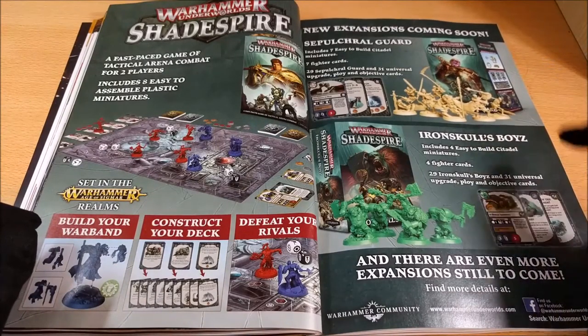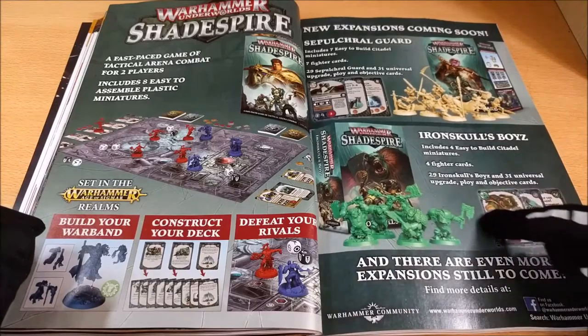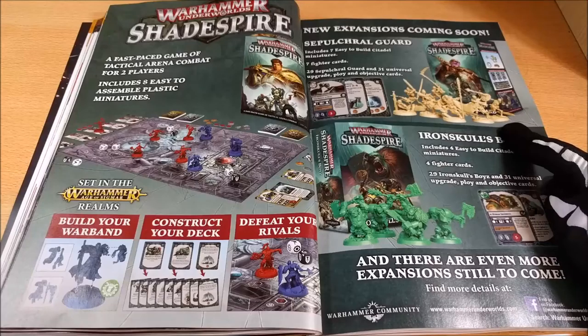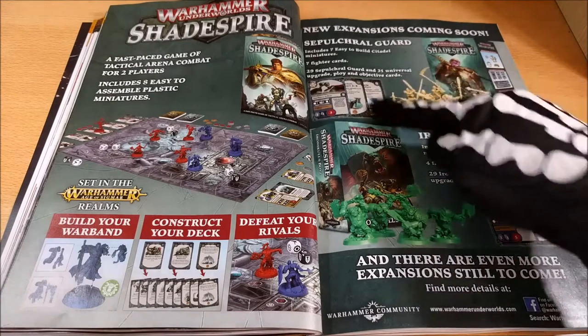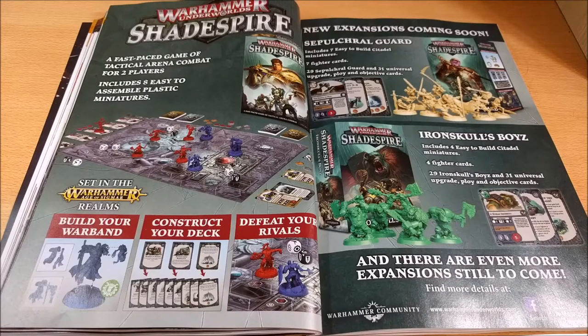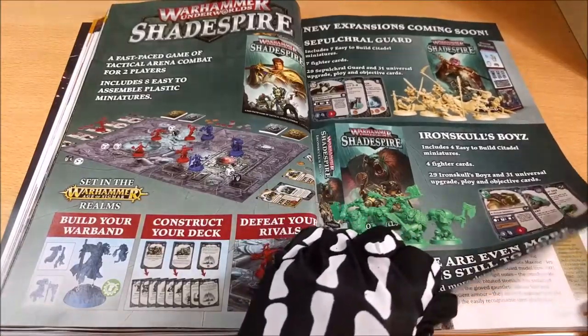Here you can see the new armies that will be soon released for Shadespire: the Death, the Sepulchral Guard, and the Orcs — their own school boys. I think that if they don't cost too much I'll buy these, also because the models are really nice. They could be good as champions for my skeleton units, or even as the Tomb King model. It depends on the cost of the box — I don't know the price yet, but if it's not too high I'll surely buy them.